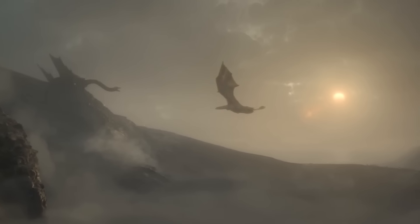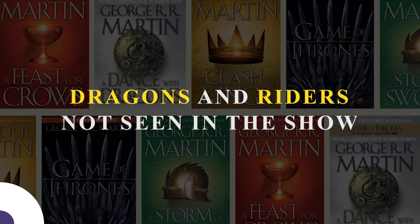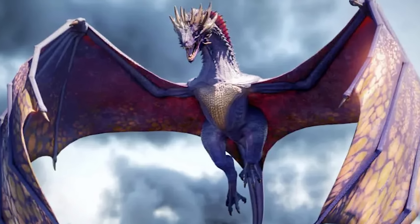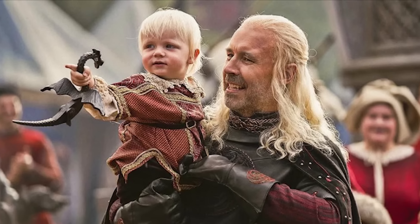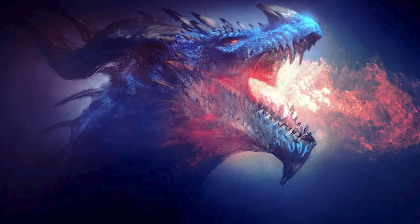While the show covers many dragons, there are a few mentioned in the novels that may not appear on screen. Known as the Blue Queen, Tessarion is a beautiful dragon with cobalt blue scales and copper eyes. She is ridden by Prince Daeron Targaryen, the youngest son of King Viserys I. Tessarion is known for her grace and agility in the air, and her distinctive appearance makes her one of the most visually striking dragons in the Targaryen fleet.